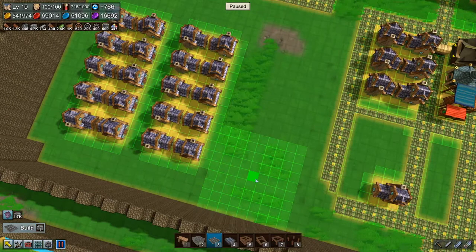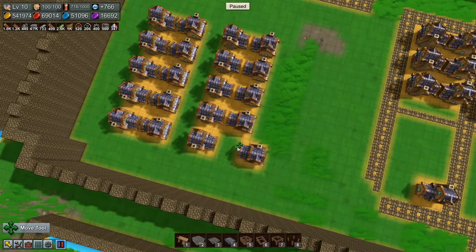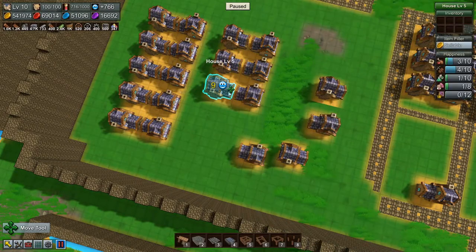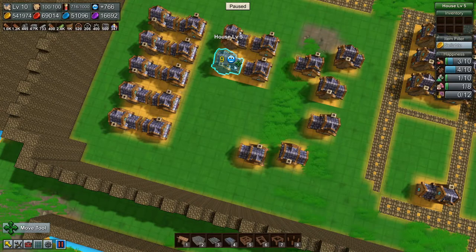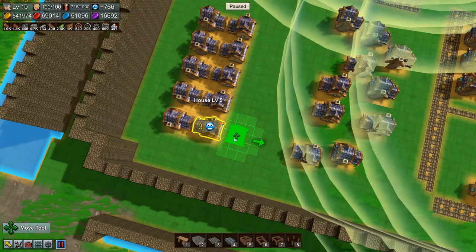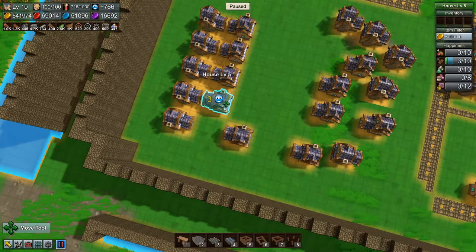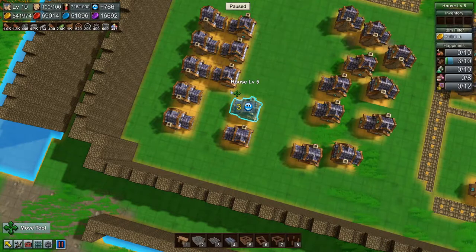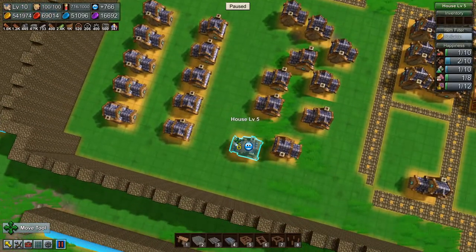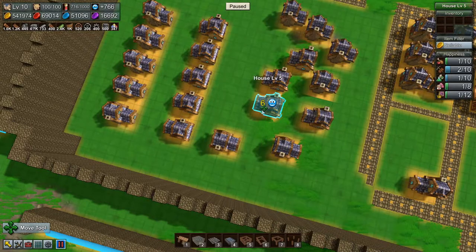Now all our caravans are going to have to be re-routed and stuff, which kind of sucks. Move you out of the way here. We'll make some small gardens or something in between here — and then like that.